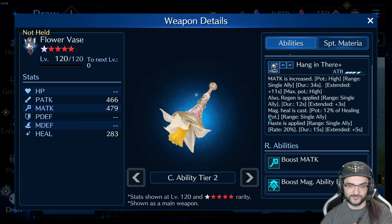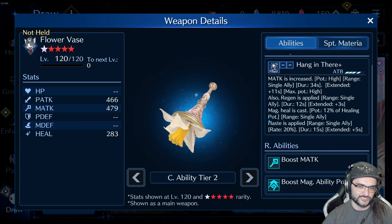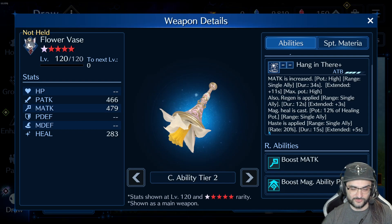I think this is the only weapon in the game that can cast haste on an ally. But the catch is — and this is why I'm not a big Cait Sith fan — he's a very luck-based character. Every time you cast this, you have a 20% chance that haste is going to be applied — one out of five times you'll get the haste. That's better than the typical 10% you usually get for crits in this game. Since Cait Sith is a luck-based character, they're probably upping that rate a little bit.